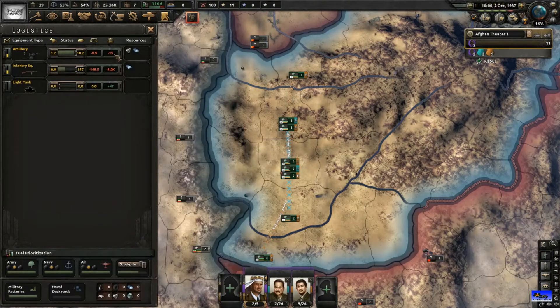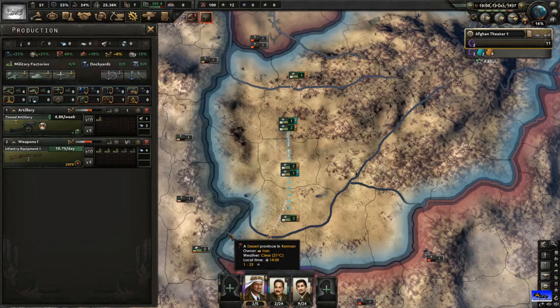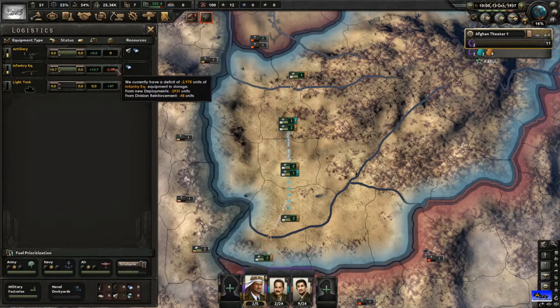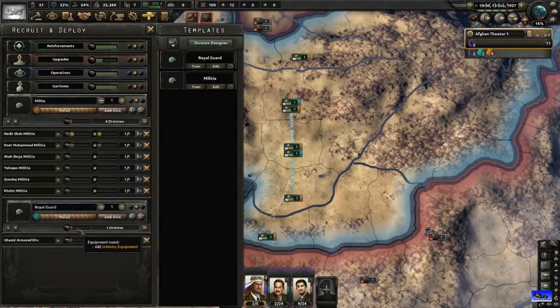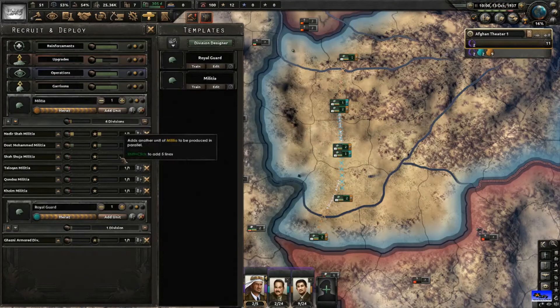We've almost finished producing artillery - just waiting on the last few pieces. We still have 278 days until infantry equipment finishes, which is very bad, but there's not much we can do. It appears we're going a bit too fast with the Iran justification, but we'll try to drag it out as much as possible.